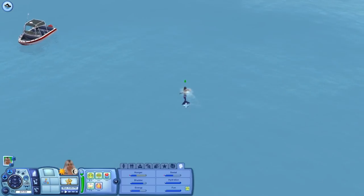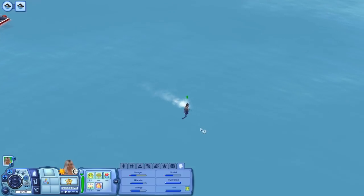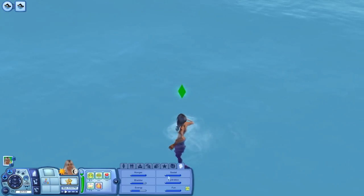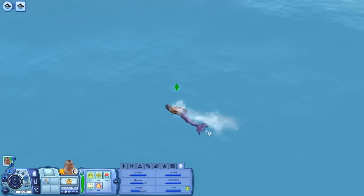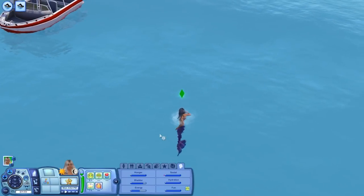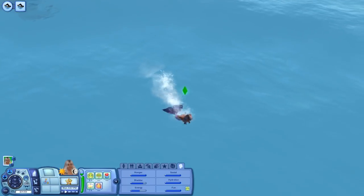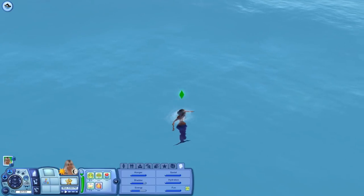The Kraken does not kill you — it just kind of destroys your boats and things. The only ways you can die from this pack are if you are killed by a shark attack or if you are scuba diving and run out of air. Obviously you can also spontaneously combust from the heat. If you're curious how to turn back into a human, all you have to do is wait for your hydration to go down, or if you're out of water for a few days you'll lose your mermaid abilities. There is also the lifeguard career that came with this pack, which is an active career where you go and save sims from dying.